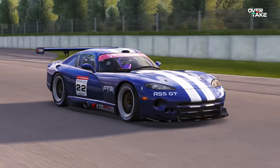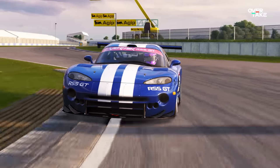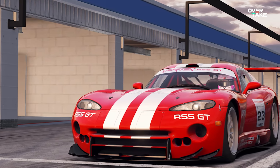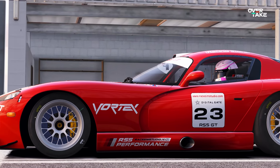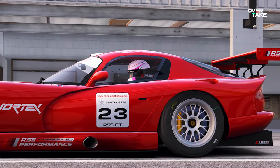Let's jump in at number 15 with a really strong pack of cars, the RSS GT pack. There will be a lot of packs on this list, but I promise I will always pick my favorite of the bunch, which is in this case the Vortex V10 — or rather Chrysler Viper GTSR, or Dodge Viper, however you want to look at it. Racism Studios, a phenomenal AC modding studio, put out some real banger cars over the years.